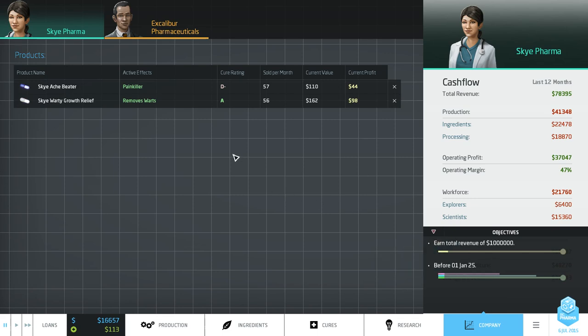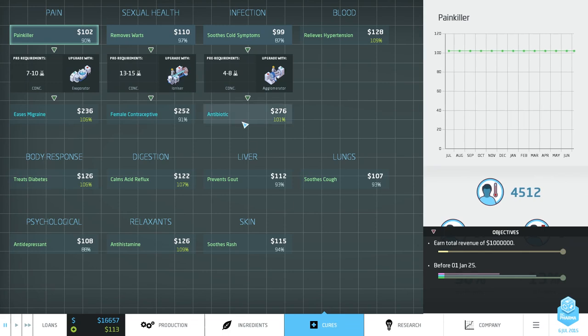How are we going to do that? The answer is to sell drugs that sell for more money. Let's go to Cures. Here are the three drugs we can make at level one, all selling for around $100. But if we upgrade them to level two, they sell for $236, $252, or $276 - almost three times the revenue.